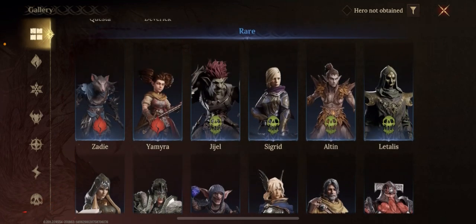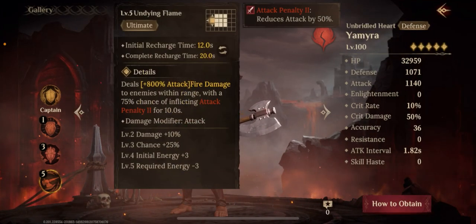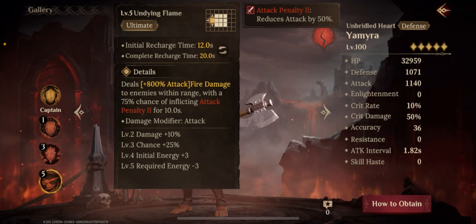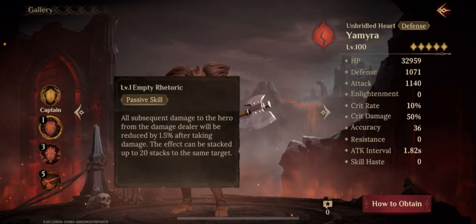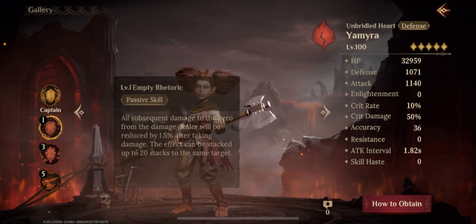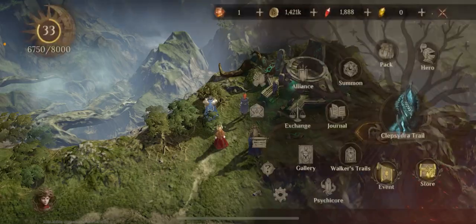One other thing to mention — there are heroes that could technically work if they meet those criteria, but you also have to bring very high accuracy. If you're pumping up her accuracy, you're probably giving up some defense or HP, and you might not be able to survive the boss. If you don't have Sigrid and arena, you have to figure it out with the roster you have. But these are the qualifications — these are the things you need to run this.